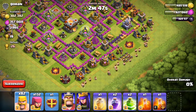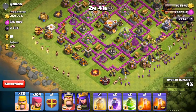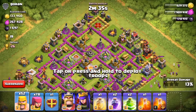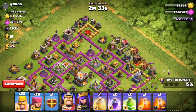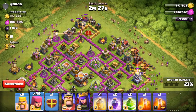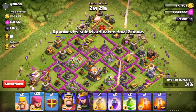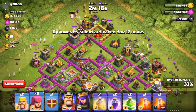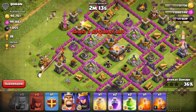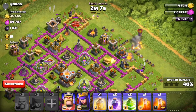This base is actually a little different from the last one — it is not inactive. The eagle artillery is still alive, the inferno towers are running, and that inferno is going to be very annoying. This base will be harder to get the 50 percent but it shouldn't be impossible. That eagle artillery is going to do some serious damage, so we want to take it out as soon as we can.